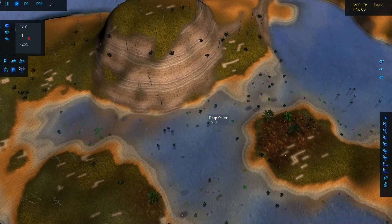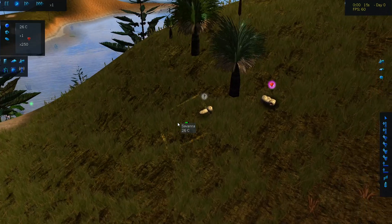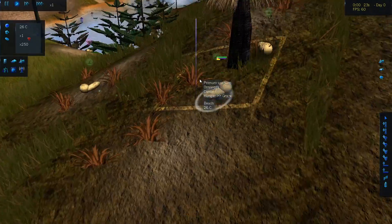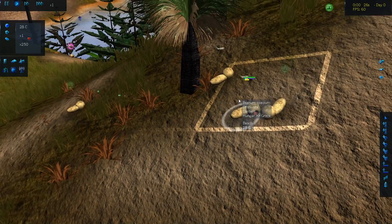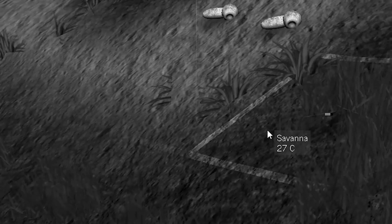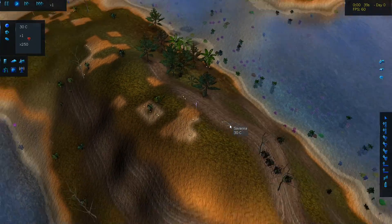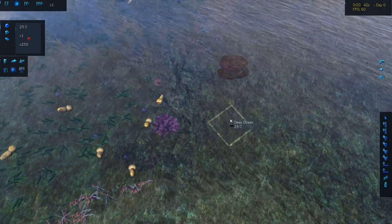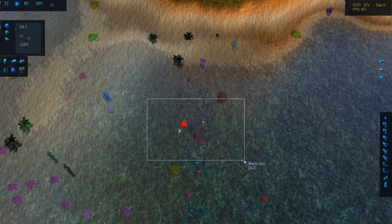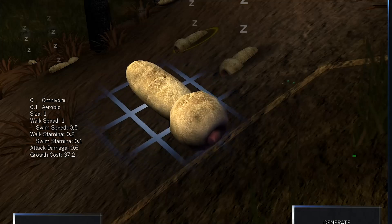Here we are on an ocean planet with some desert and some plants, and here are the little beings that will eventually become face huggers and then xenomorphs. Hopefully they will spit acid out of their mouths and have a mouth inside their mouth - which I never understood. What's the purpose of the first mouth if you have a second mouth inside it? These guys are gonna be scary. Let me save these little dudes - you are the chosen one.